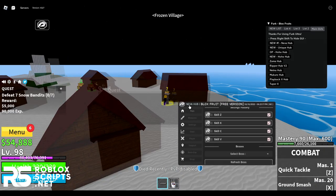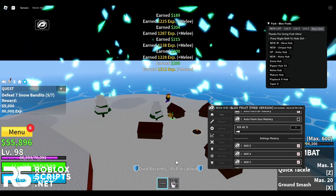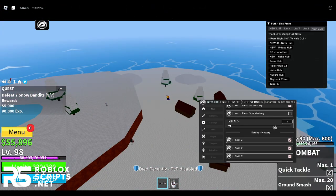Once you enable the devil fruit mastery option, it will use your devil fruit's ability to finish enemies off, leveling up your devil fruit. You can do the same thing for gun mastery. It will go grab a quest, auto farm enemies, and once they're at low health — around 3% — it will use your Blox Fruit to finish them off. Just finished them off with my Blox Fruit, which is really cool.